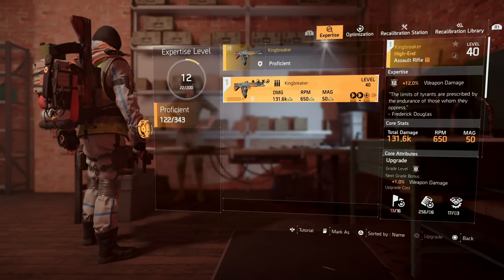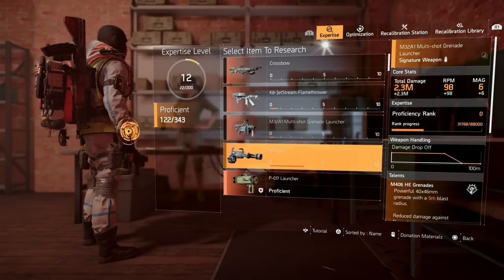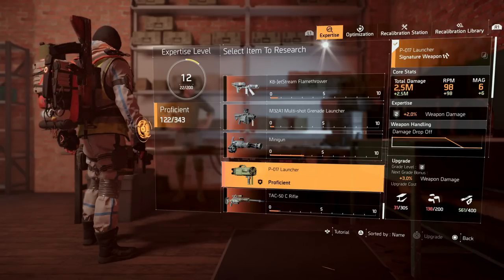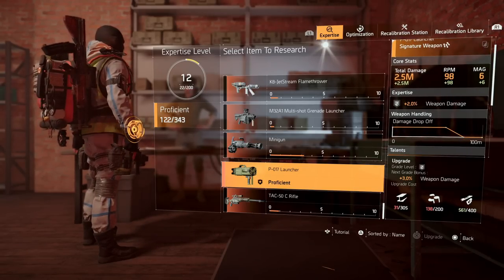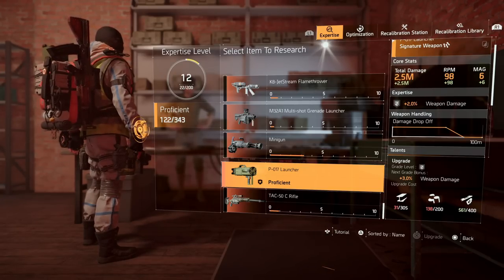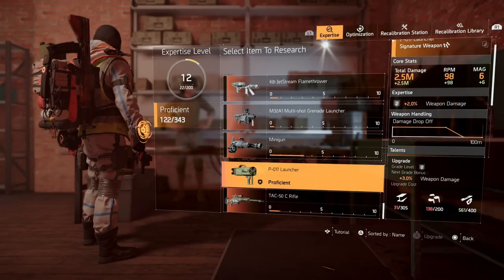There's also another way that a lot of people have been getting damage, and that's through the specialization. If we head over to the specialization — I'm proficient in the launcher — you can see I have two percent weapon damage here, and currently I can take this all the way up to 12 and get an additional 12% weapon damage on my King Breaker or on any AR.